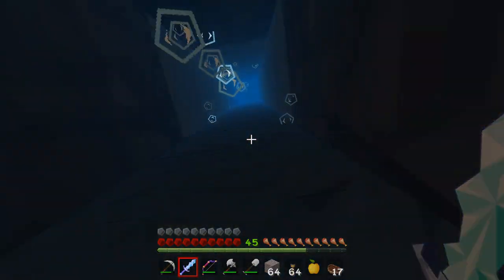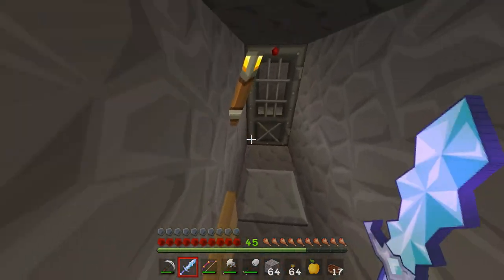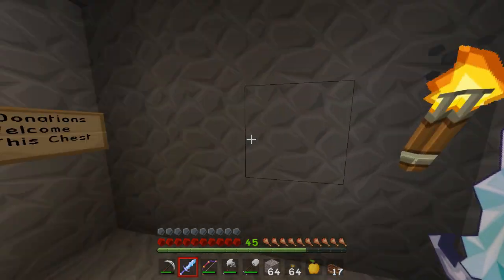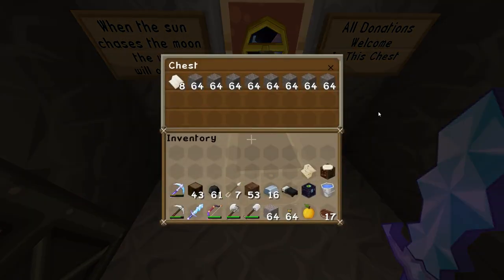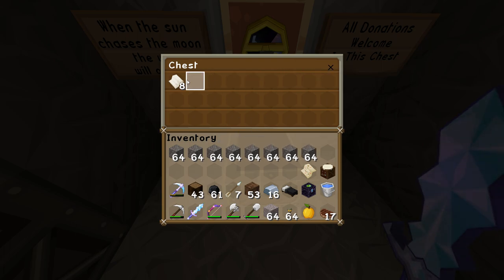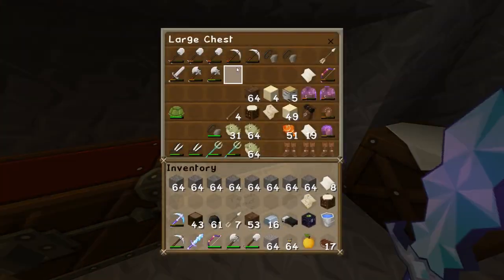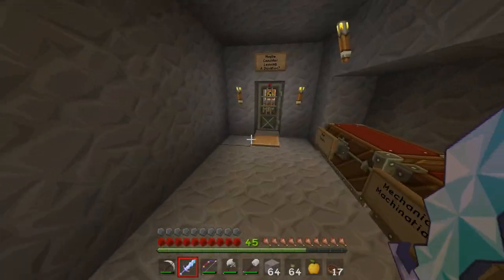Hello everyone, Thranx is here and welcome back to Minecraft episode 21 on the server with fans. We got a pretty significant donation of cobblestone in the donation chest, and a little bit of paper which I'm grateful for but we don't really need because our sugar cane is kind of blowing up currently.